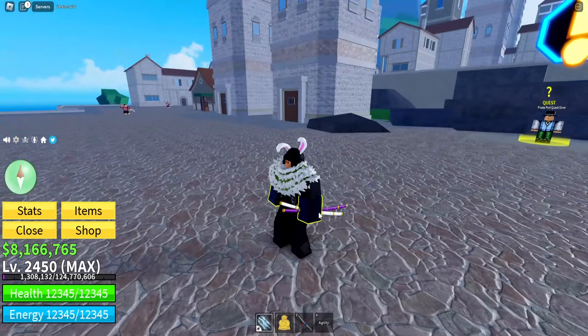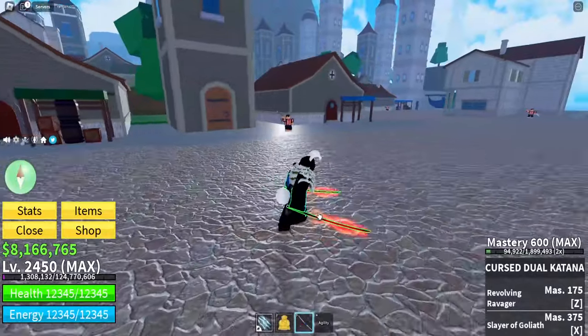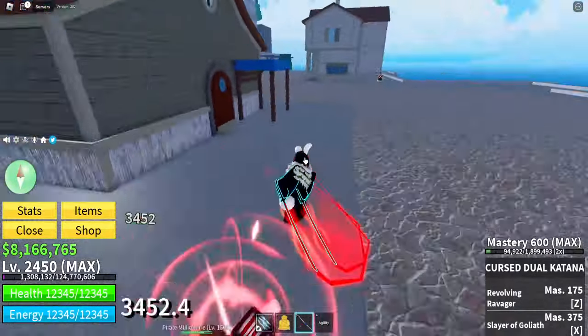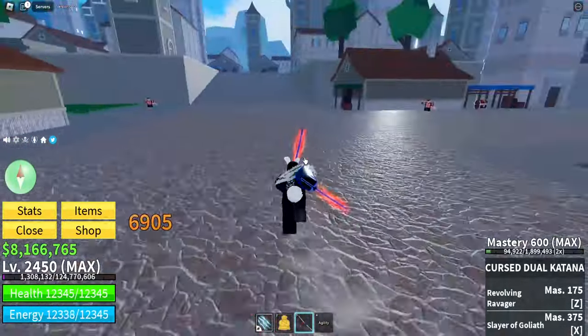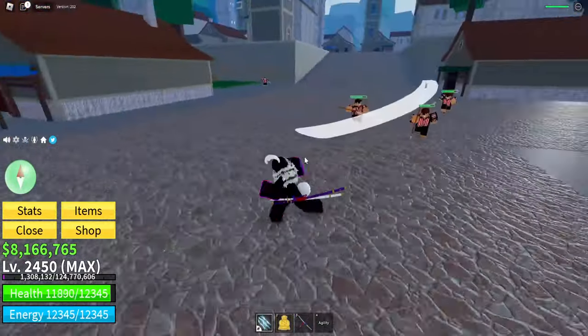The best way to farm these Pirate Millionaires is to go to one side and just grab three of them up really quickly like this. You can grab four, but I don't recommend it - these guys are really annoying, as you'll see in a second.